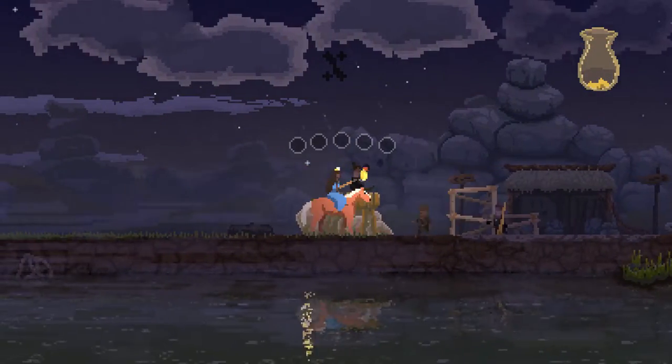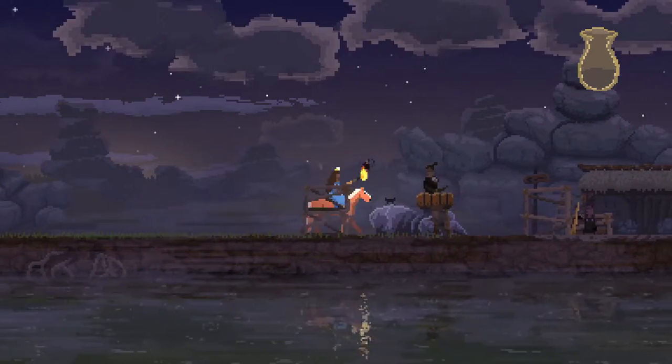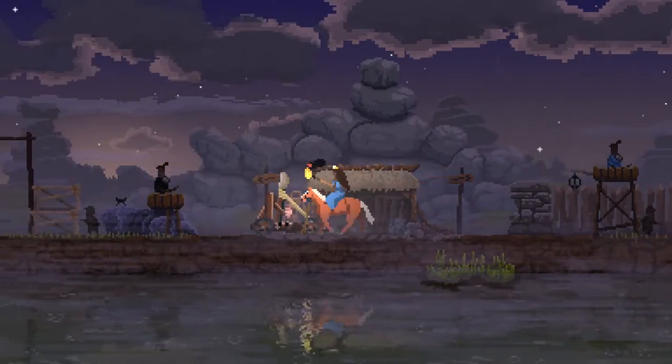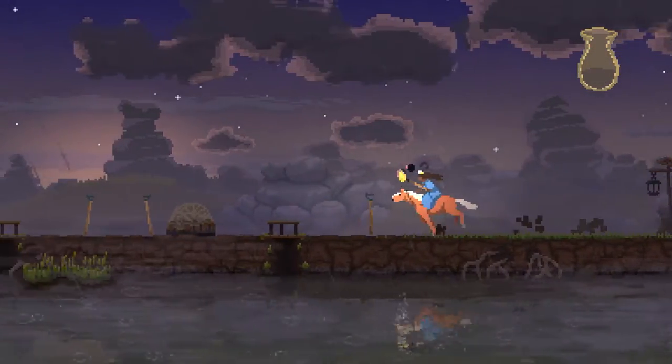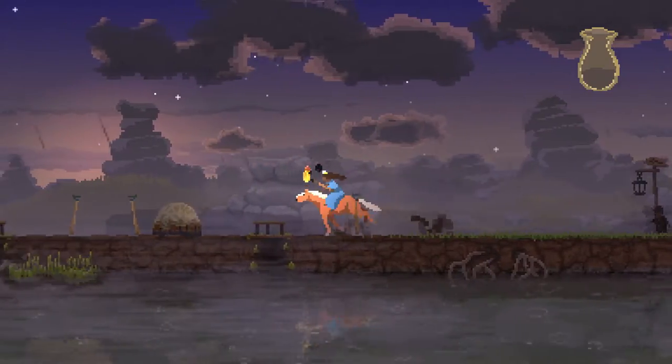So unfortunately, they completely decimated our wall here, so we're gonna have to build that back up again. I feel like we're a little bit lacking on the left side. We do have a catapult now, which should help quite a bit. But we need some money as well, so let's try and herd some deer in here.